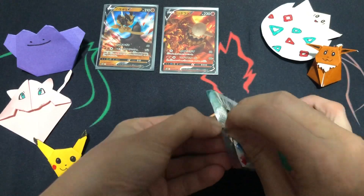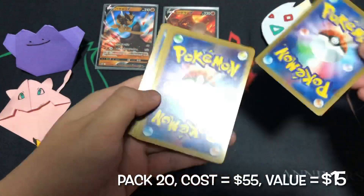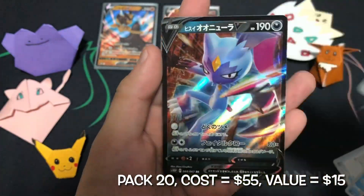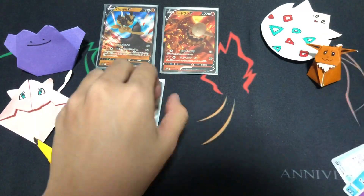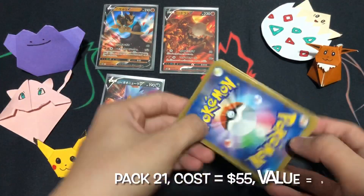Our final 10 packs, let's go! EV magic — our third hit for today: a Sneasel V-card. I will take it.